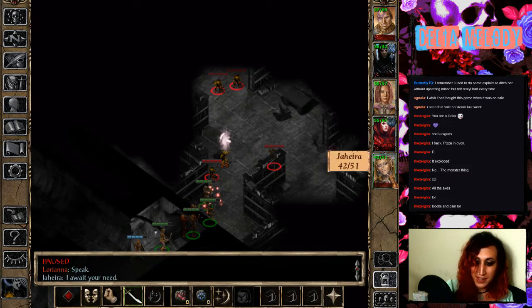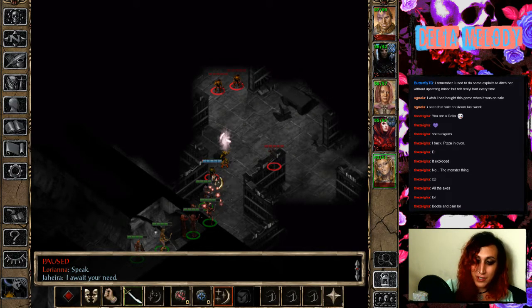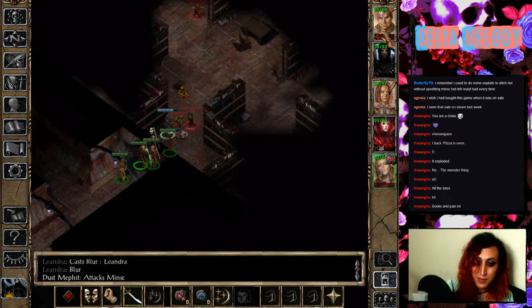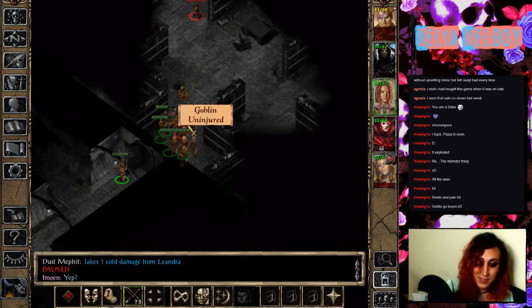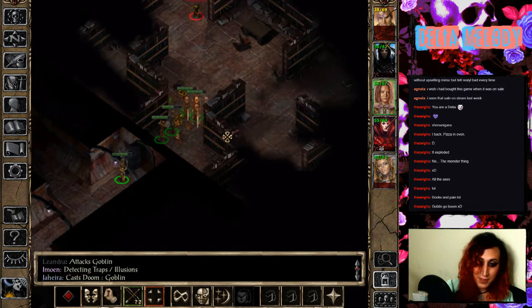Oh my gosh — I can have Loriana start summoning spiders in a moment. I can have Jihira cast Doom on the goblins. I feel like one of them just died. Oh, I feel like Minsk is not doing so well. I don't have any more healing spells memorized for the day, so I really hope he doesn't die on me.